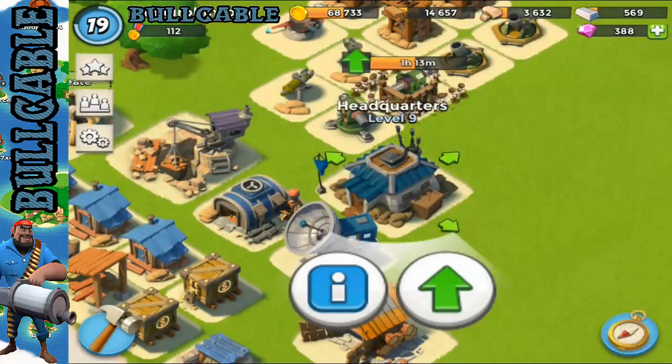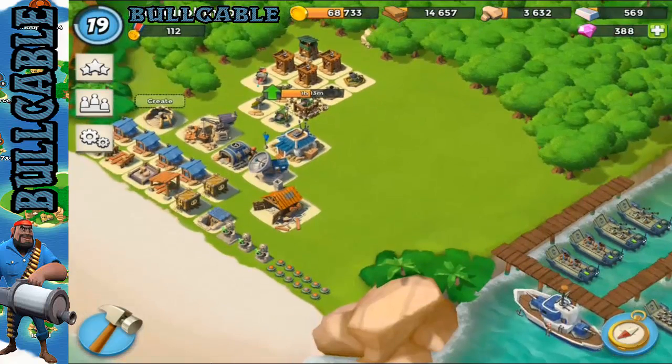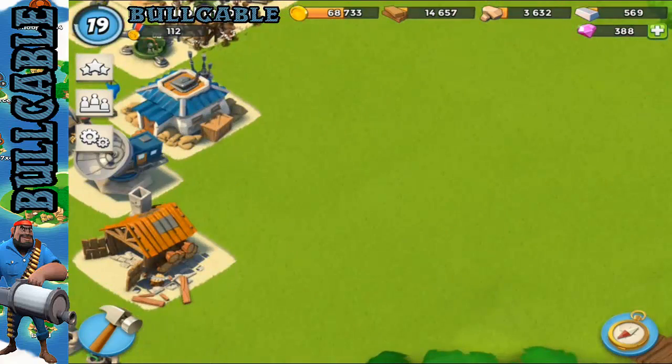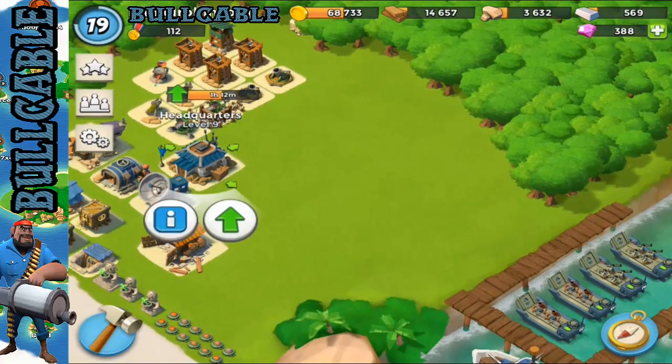In terms of defense, I've taken in mind a lot of things that were bad in my HQ 8 build. A few people told me my old HQ 8 build was quite bad because folk could come around the sides and use that strategy, but in all the attacks I had, no one ever did that. I don't think it's gonna be much of a problem, maybe later on when people start to get smarter at the game.